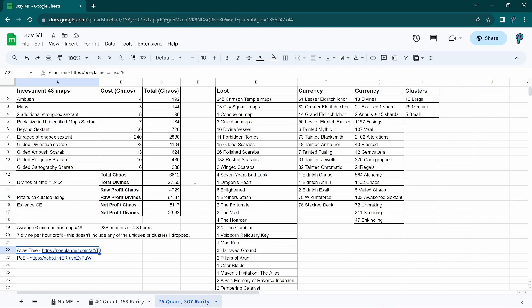I used Exilence CE to calculate my profits and one thing I forgot about when I was doing this is that Exilence actually doesn't account for maps. I didn't go in and add the value of the maps to the pool because that would have thrown out the results from the previous two tests, but there's actually another 950 chaos worth of maps here as well. This round I got 2 less 7 Years Bad Luck than I did for the previous test as well as 2 less Dragon Hearts, but I did get 3 extra Enlightens.